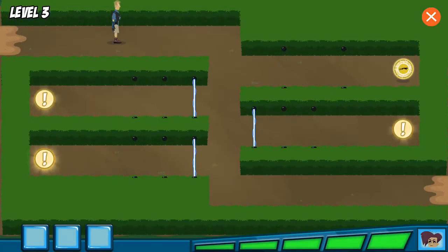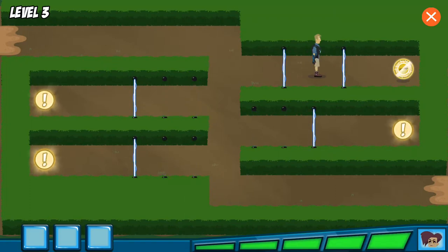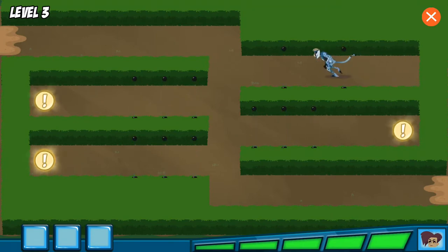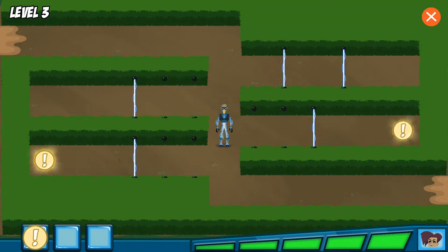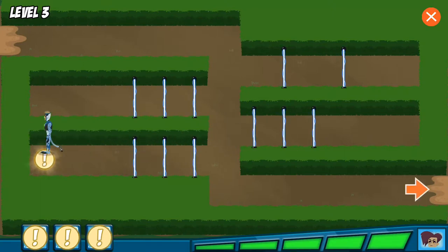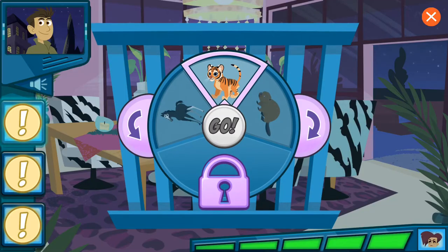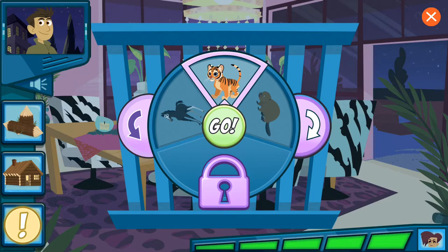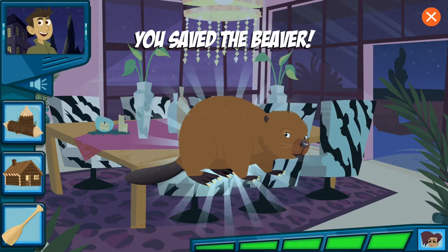My baby animal escaped! Quick — mannequins, find it! Cheetah power! Yes! This is the first animal clue — just gotta collect the rest. Another clue! Yes! We got all the clues! Awesome! Now go to the mansion and save that baby animal! This animal chews down trees for wood to make his home. This animal lives in a lodge that it makes out of trees and branches. This animal has a wide tail, kind of like a paddle. Alright! We did it!